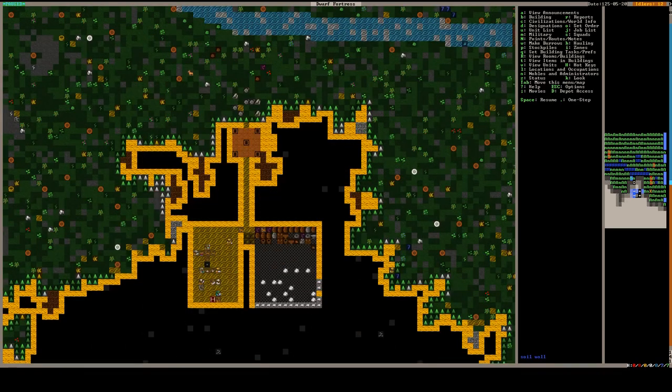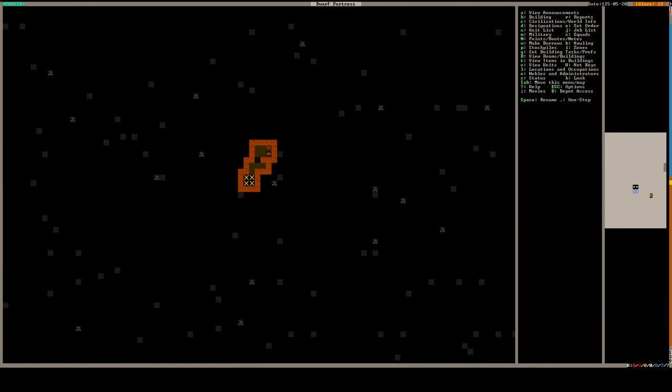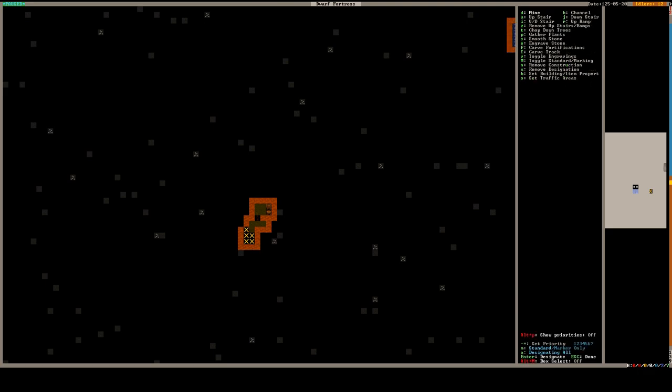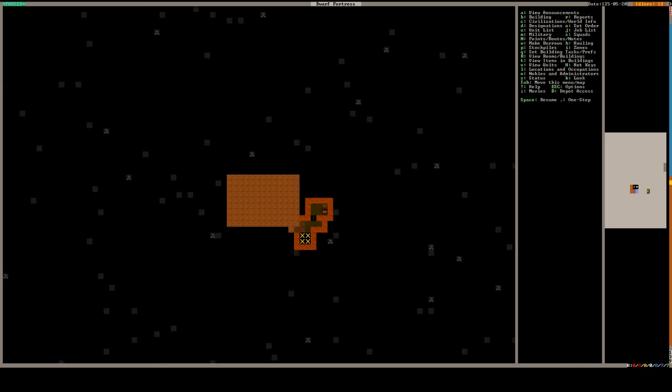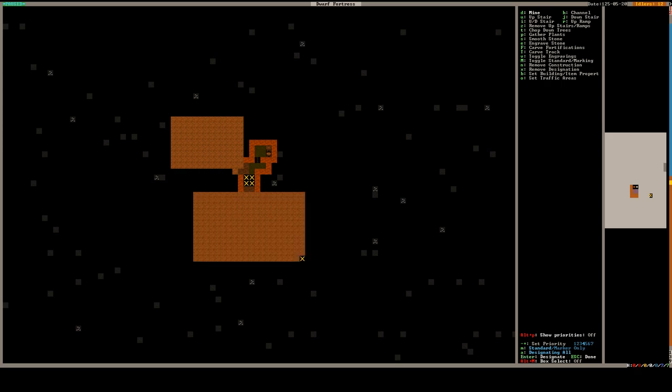First of all, let us begin by constructing a dining hall, which I'm going to be doing at this level of the fort where we previously made the manager's office. I would have preferred to have a two-tile opening to the dining hall, but it's not a big deal. In addition, we're also going to dig out a kitchen with all the necessary space for our dwarves to store food.